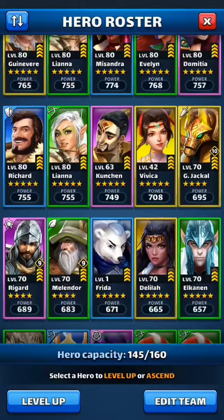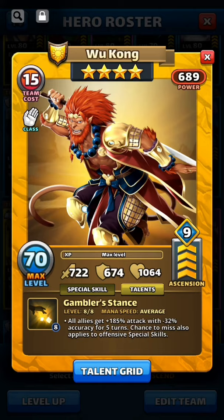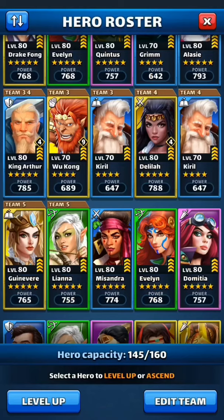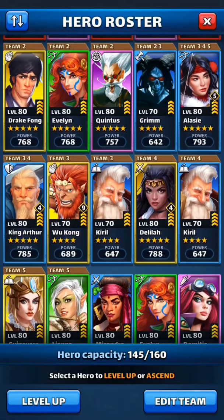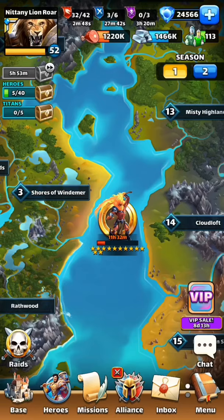Let's talk about Wukong a little more. I'm giving emblems to Wukong because I want his defense to be really tough. Notice it says: all allies get +185 attack with -32 accuracy for five turns. This is one of the biggest buffs you can get in the game to make your heroes do more damage, but the downside is it causes you to miss. Don't let the misses scare you — just don't pay attention to them. Some people talk themselves into thinking Wukong isn't good because of his misses, but if you want to do big titan hits you need Wukong on your team. Free-to-play players, hopefully you get lucky and get him; if you're paying to play, get him fast and level him up.